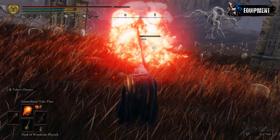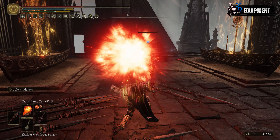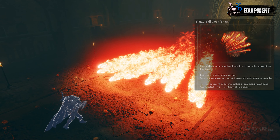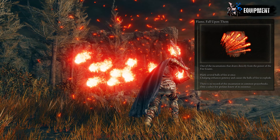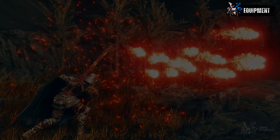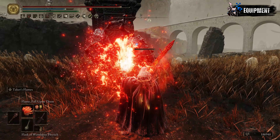A fun tip is you can use Giant Flame's Take D to stagger or knock back fast-moving targets, and once they are down, finish them with Taker's Flame. Adding icing on the cake is by slotting in Flame Fall Upon Them. Instead of the concentrated explosion that Giant Flame's Take D provides, you can burn down targets with multiple scattering fireballs for variety and fun factor purposes.